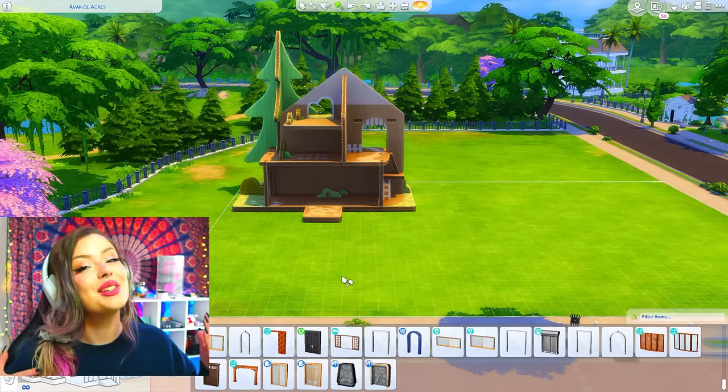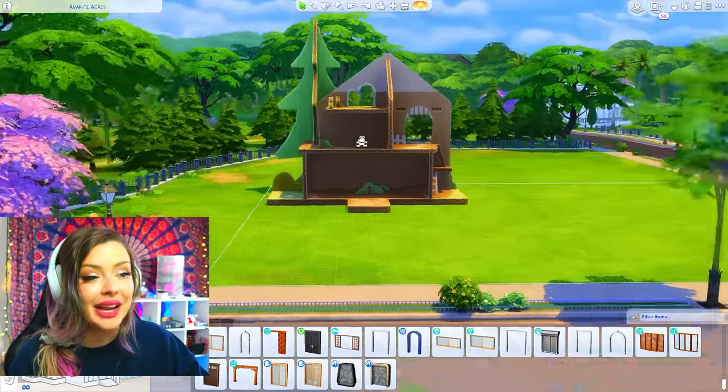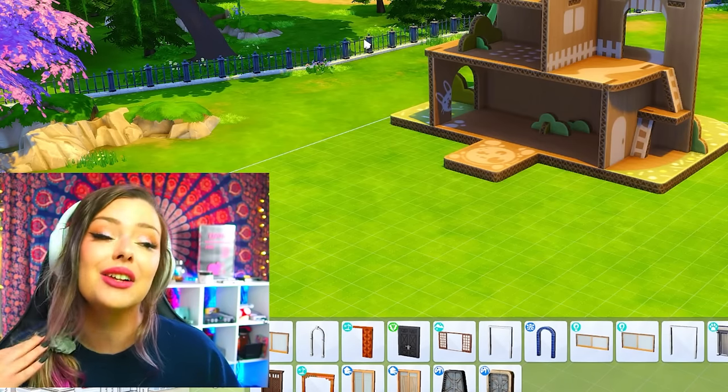How's it going? Today I'm going to be turning the Eco Lifestyle dollhouse into a real home in The Sims 4. This build challenge is something I've done before with other dollhouses, so I think this is going to be okay. This is the dollhouse I'm talking about — it's from The Sims 4 Eco Lifestyle and it is cardboard.